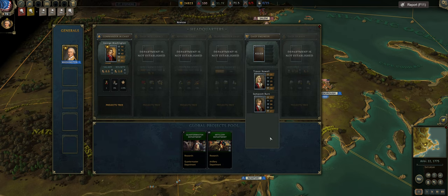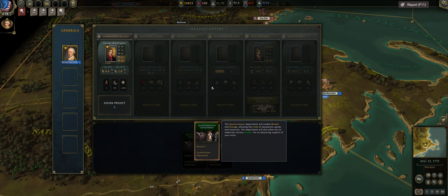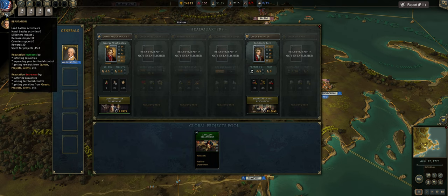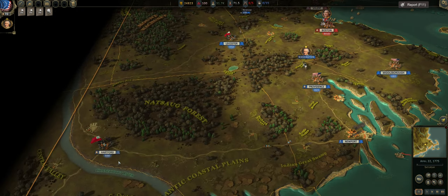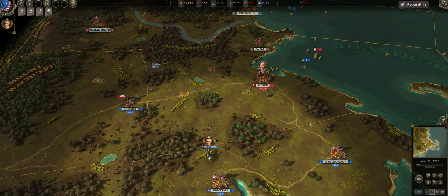To properly unlock the department we need to assign an officer. We'll give you Samson Byrne and then you will unlock research speed. Now, good old Georgie — we're going to do the quartermaster department and fast track it again. You can see that the Engineers of the Revolution takes 34 days to unlock and we don't have the fast track option yet. As soon as that hits 20 days, you have the option to fast track. I'd recommend fast tracking all of your departments and certain milestones like unlocking Benedict Arnold.